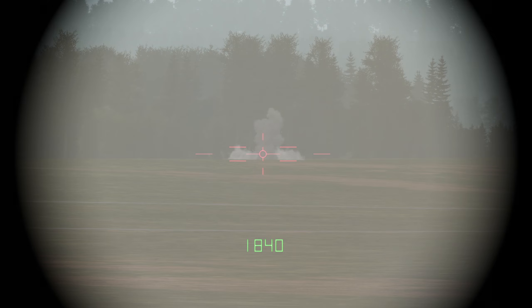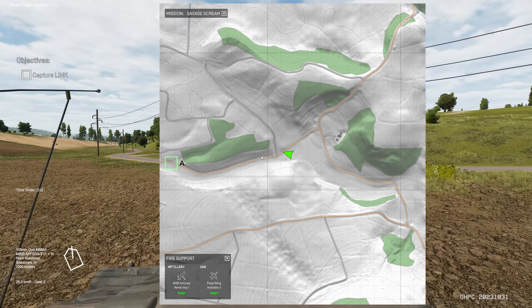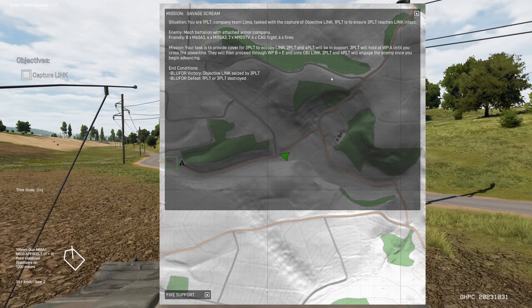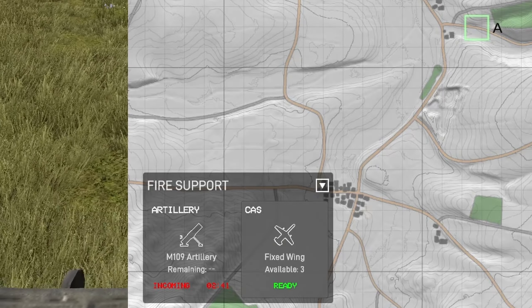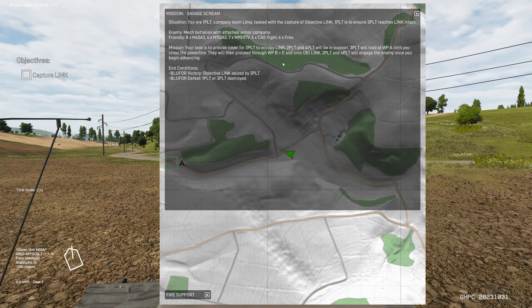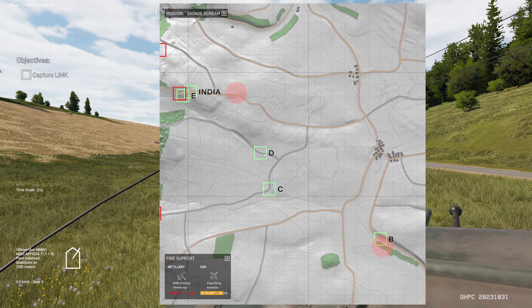The UI for the missions and fire support has been reworked. You'll notice that it gives you a lot more useful information, such as the time and how much ammunition you have for the artillery and also the cooldown. You'll also be able to view the mission and objectives from the map as well. I believe this will make things a lot easier for players to use and to learn, and I think the UI is pretty clean.